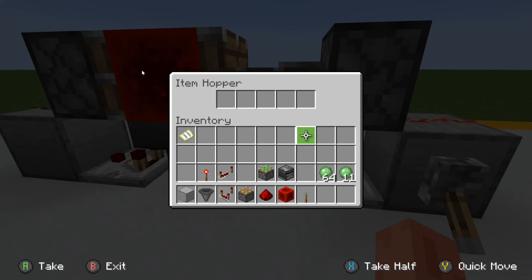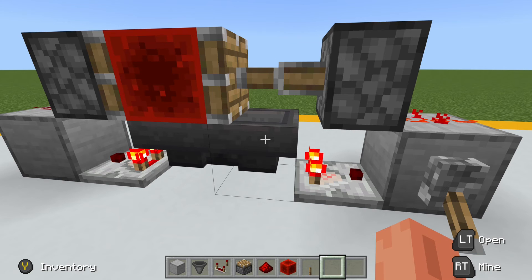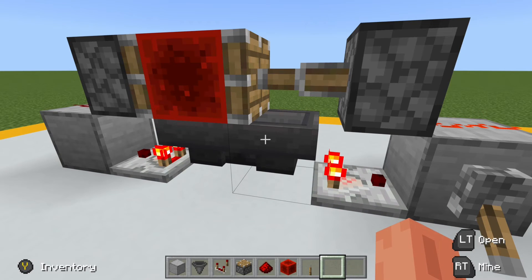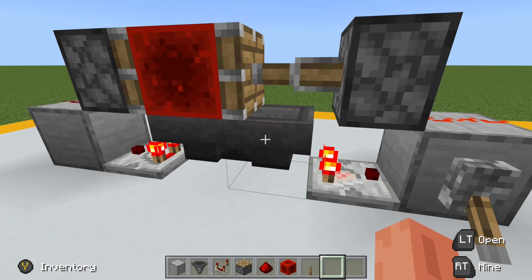The number of items you place in here will determine how long a delay there is between pulses. Each item, because of the speed of the hoppers, takes 0.4 seconds to transfer, which is 2.5 items per second. That means that if you place 75 items in there, it will take 30 seconds for all the items in this hopper to be fed into the other hopper, and then an additional 30 seconds to feed back, giving us a total cycle of one minute. You can extend or shorten that time period however you see fit. Just remember that it's 0.4 seconds for every item in the hoppers.